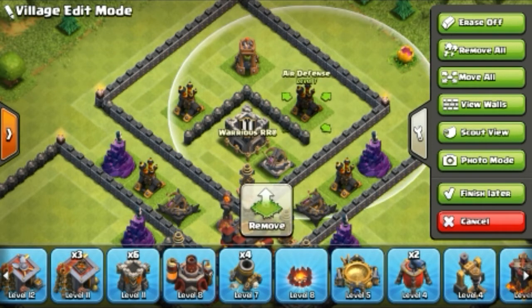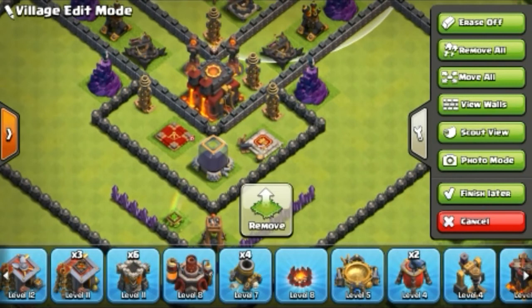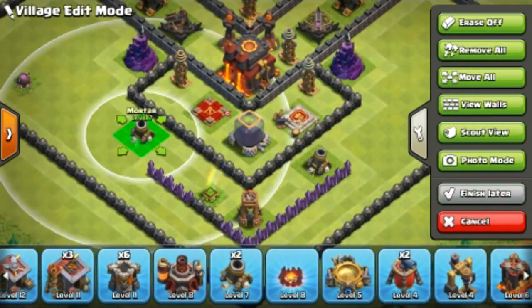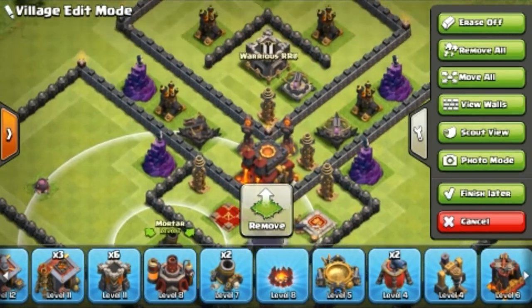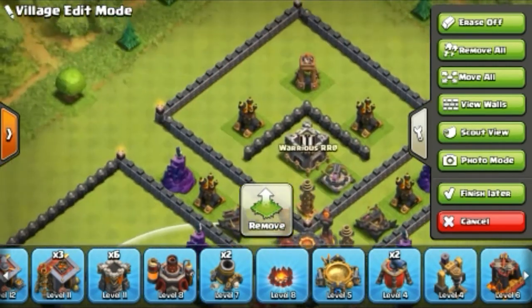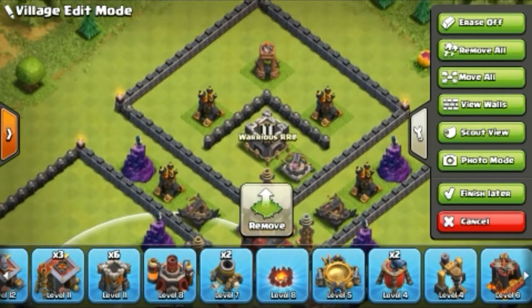And always place your Air Defense in the correct position because flying unit attacks are very very dangerous during trophy pushing time. That was an important thing for trophy pushing time.